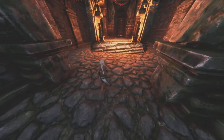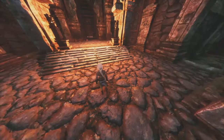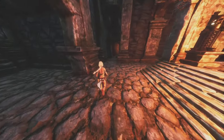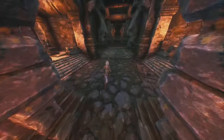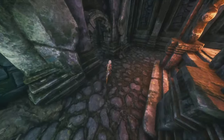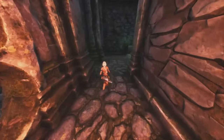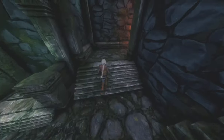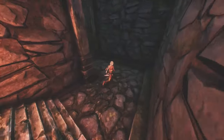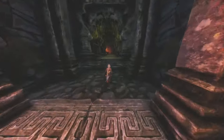Once you're inside the dungeon — I know a lot of people get confused by this one — you're going to completely ignore the right-hand side, there's really nothing there. You're going to go left and just follow the path. There are a couple skeletons you can run right past. Keep going, ignore that direction, turn right, turn right again, and just keep following the path up the stairs.